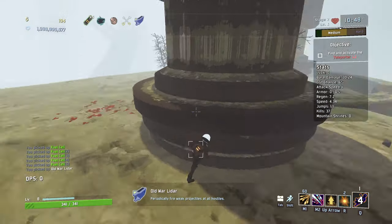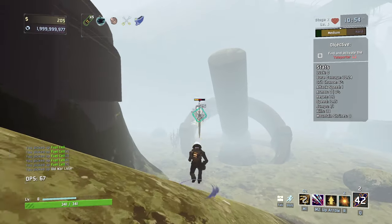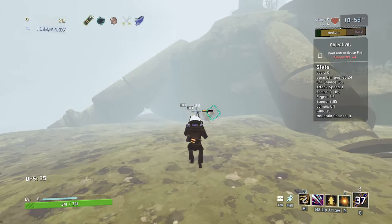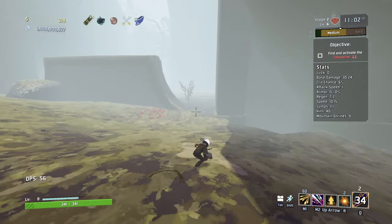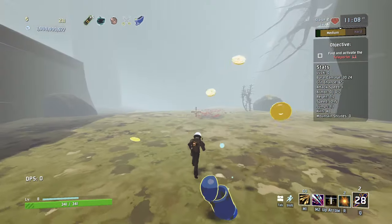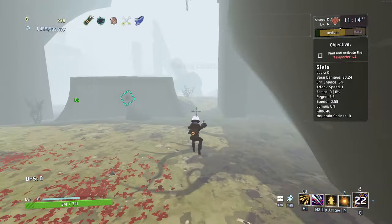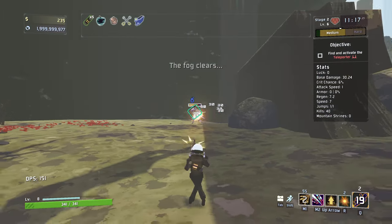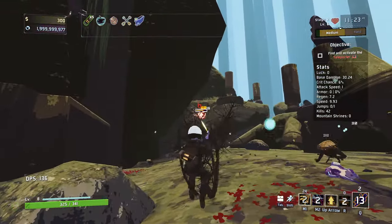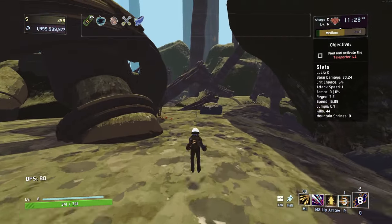What does this do? Periodically fires weak projectiles at hostiles — seems good to me. And those guys make some weird noises. I need some extra movement speed — that would be really nice right now, because with this movement ability I'm slow. Fog has cleared — that's nice. I didn't realize that was a periodic thing or if it was going to be for the rest of the stage. I'm glad it isn't for the rest of the stage because it's actually a very clear day right now and we're able to see quite a lot.